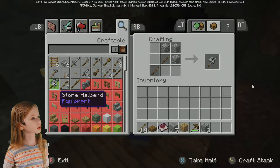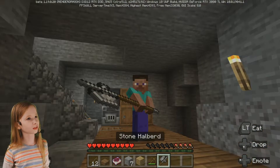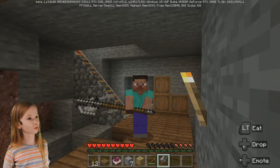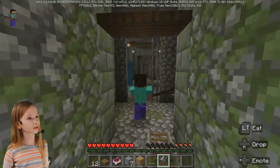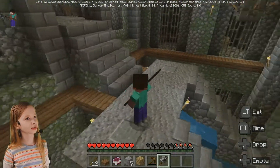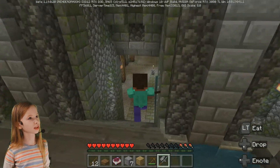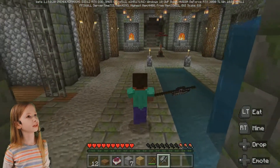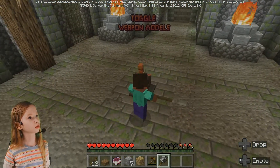Now I'm actually hungry, but I need to get this axe. Let's get this stone — it might work with stone, I think. I can't make the battle axe, but I can make a stone halberd. Whoa! Look at that — it has a custom animation! Let's go fight some mobs.